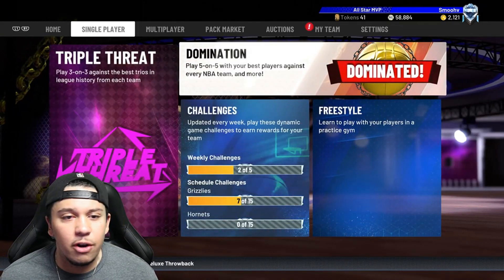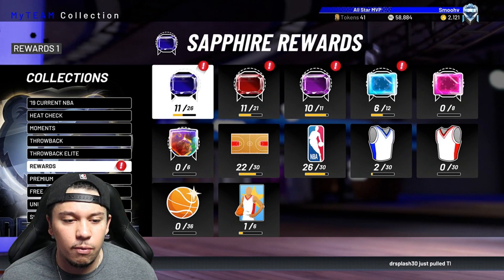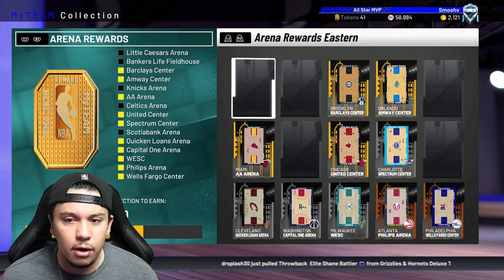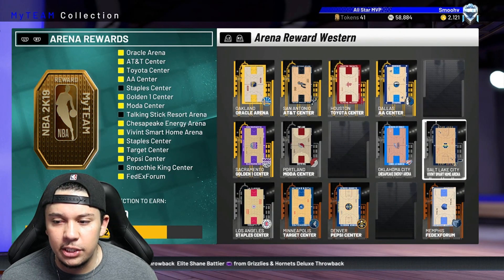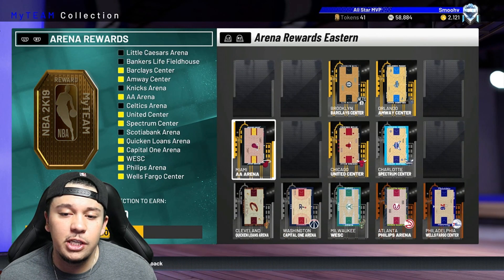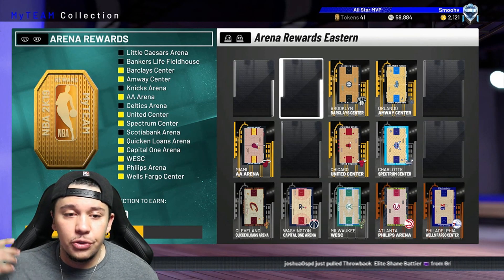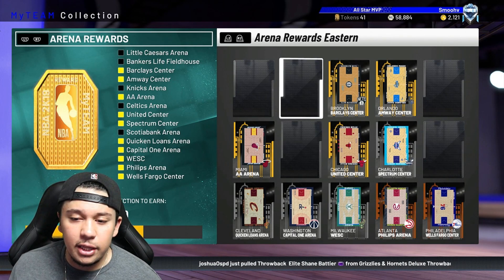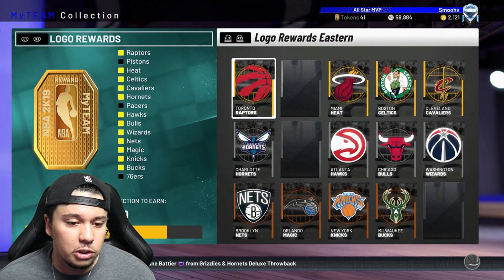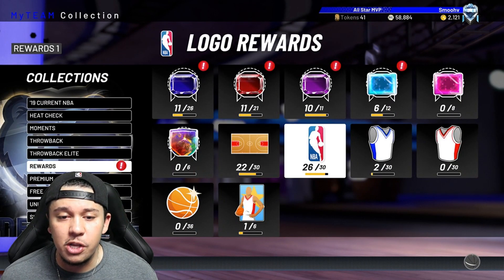A lot of people didn't know early on that if you go to rewards, all these arenas get you 10 tokens per conference. When you go through domination and rip packs you do get team items; if not, you can buy them off the auction house — try to snipe them cheap. I suggest during breaks from solos, go check the auctions for cheap cards. Logos also get you 10 tokens per conference, so that's 20 tokens from logos and 20 from arenas — 40 tokens right off the bat.